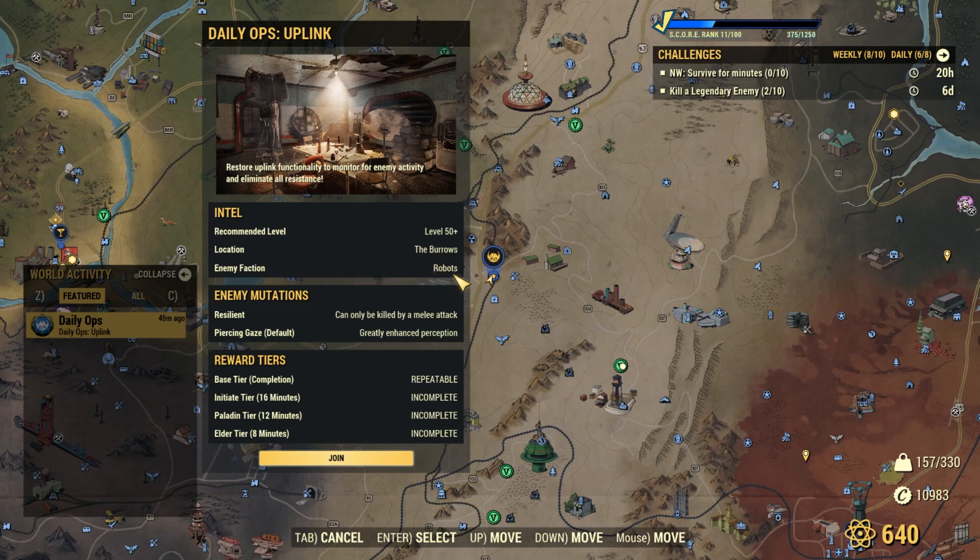The enemy faction can be either robots, super mutants, or blood eagles. Blood eagles and super mutants are the easiest. Robots are the hardest because of the threats they can bring — the Gutbusters with machine guns are the most deadly of all.